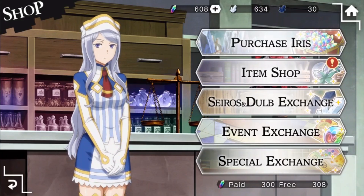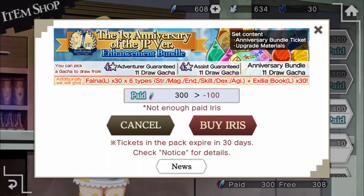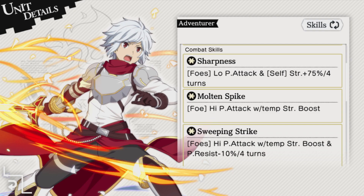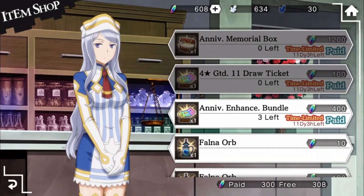Also, in the item shop, you can now buy the Anniversary Enhancement Bundle. When you purchase the bundle, you'll get 30 of each Large Fauna and 30 Large Exilia Books, and a choice between an 11 Draw Adventurer Ticket, 11 Draw Assist Ticket, or 11 Draw Anniversary Ticket. You'll get a 4-star Guaranteed Adventurer from the Adventurer Ticket, a 4-star Assist Unit from the Assist 11 Draw Ticket, and a Guaranteed Anniversary Character from the Anniversary 11 Draw Ticket. The Anniversary Characters are the New Belle, Hestia, Eyes, LaFea, Ryu, and Seer. This bundle costs 400 paid iris and can be bought three times.